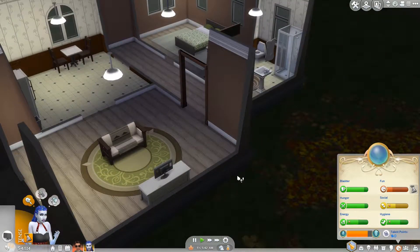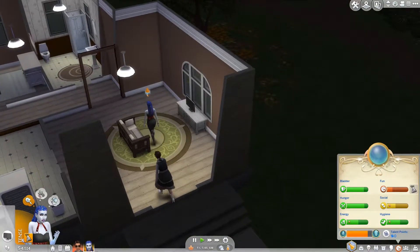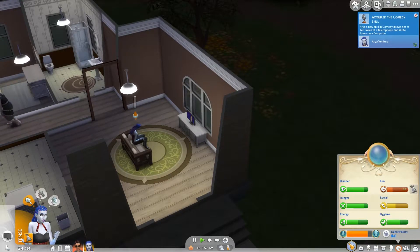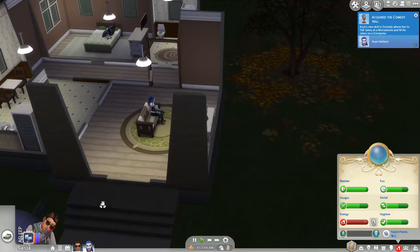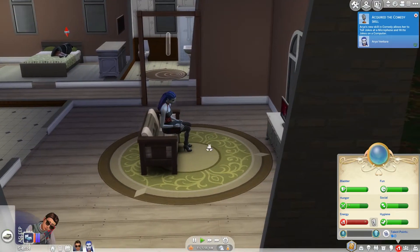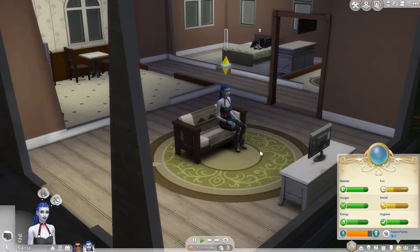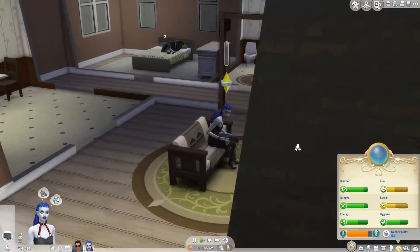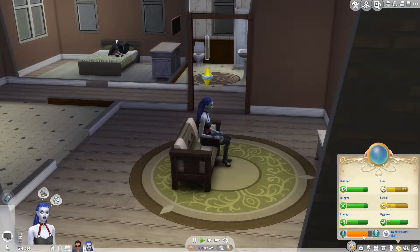Hey guys, it's Kidney here, welcome back to The Sims 4 Realm of Magic! So exciting. We have our lovely Aria and Jamie Delaney, both of whom are not in the best moods. Currently Aria's worst problem is that her fun is quite low. We should have picked Loner for her — that's a bit irritating. She's also been practicing a little bit of magic.